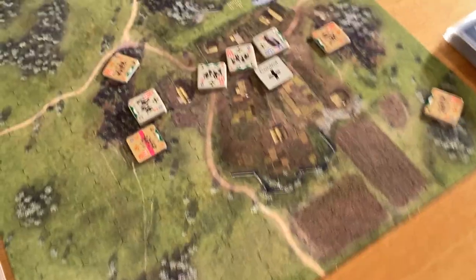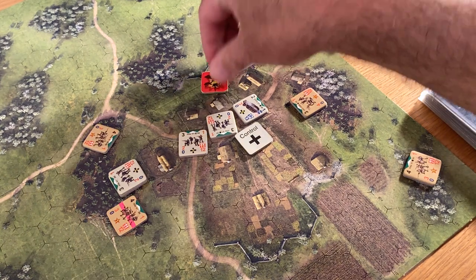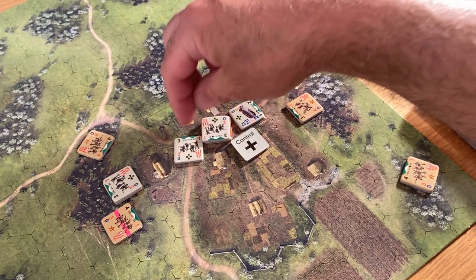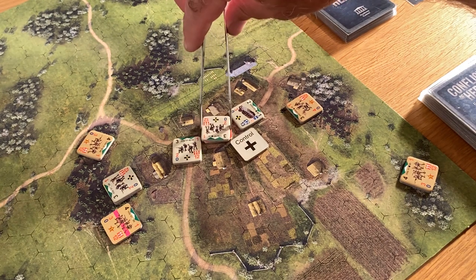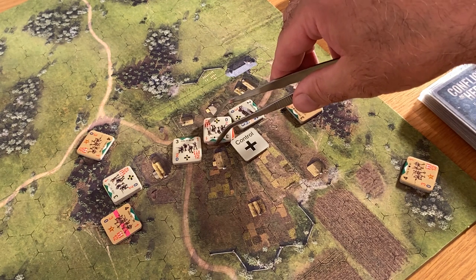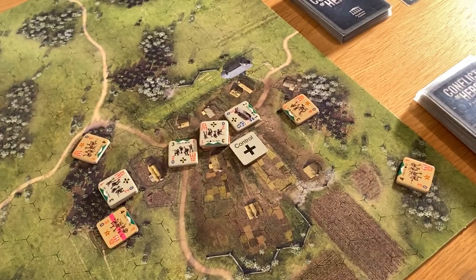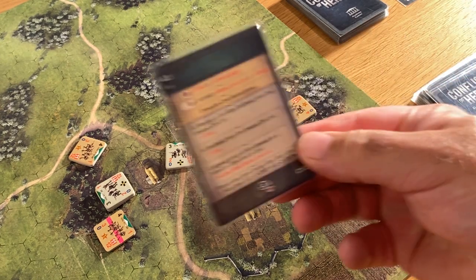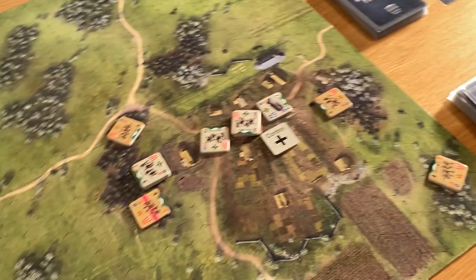We'll draw another marker out of the cup, keeping it face down — we don't know what that is. Then we're going to take a spent check on that guy — he takes a check on a three because it cost him three to attack. He's running a five again, so he's staying fresh. Right, so back across to them again. We're going to be looking at this guy because he's in short range, but we'll draw the card first. It's not a command card.